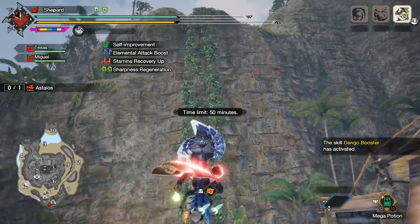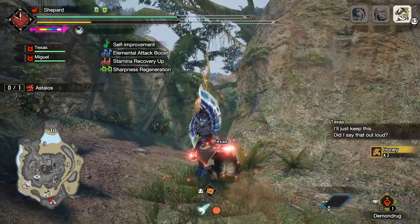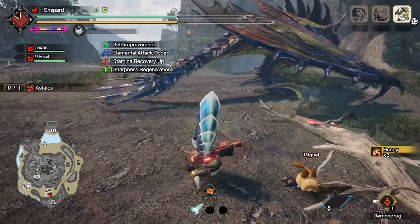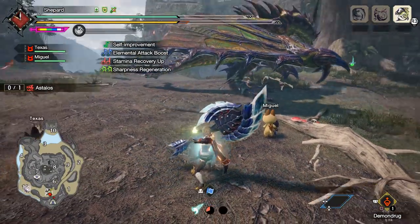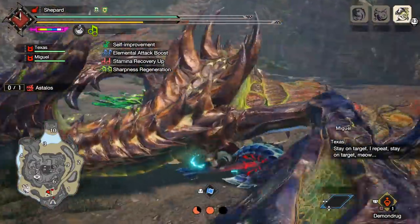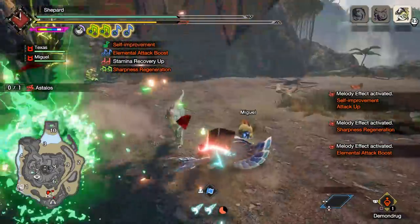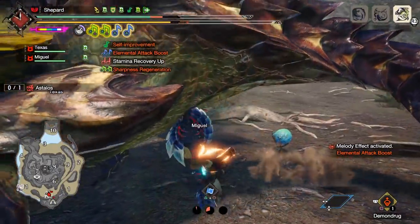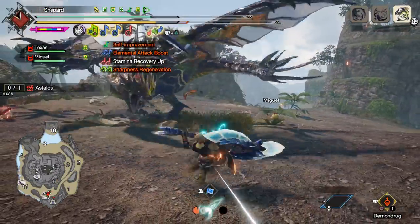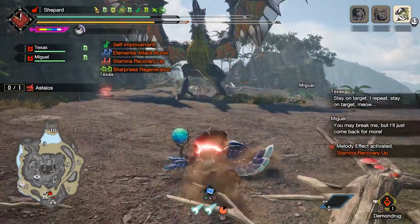Alright, this is our Astalos hunt. This Hunting Horn also has Elemental Attack Boost, which helps. The main reason I like the Lunagaron Hunting Horn is the sharpness regeneration — you pretty much never need any sharpness skills like Protective Polish or Speed Sharpening. The raw is decent and the ice is okay for a Hunting Horn. The Infernal Melody also gives even more boosted attack power on top of that.